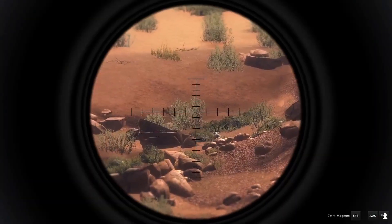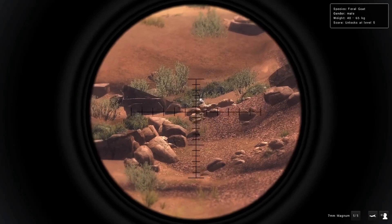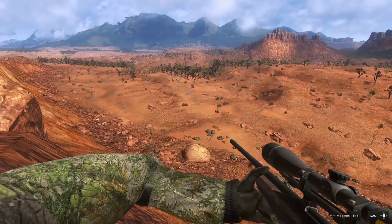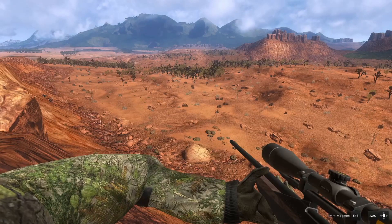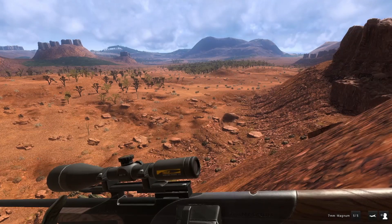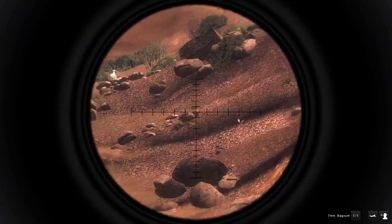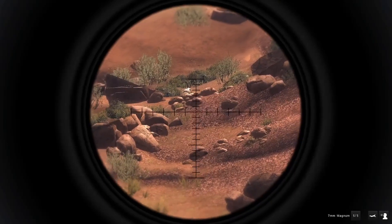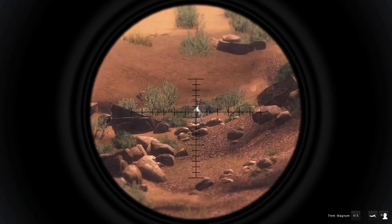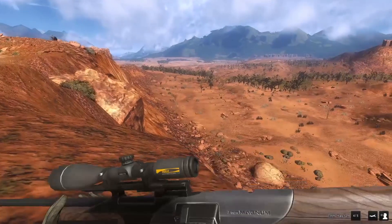I could do a shot from behind because the 7mm is just so overpowered for the goats, but I'd like to wait and see if he turns. Then we're going to see if we can pick up the other goats for some GMs as they run away — they'll probably spook off into the open. Let's go ahead and take this guy out. He's down right there. Let's spin around and see if we can take out a couple more.